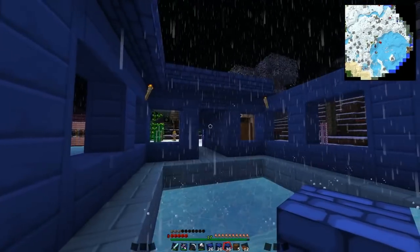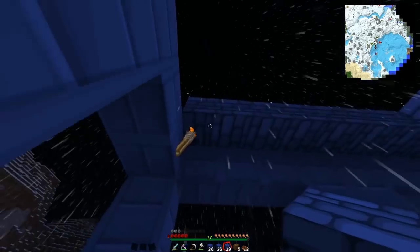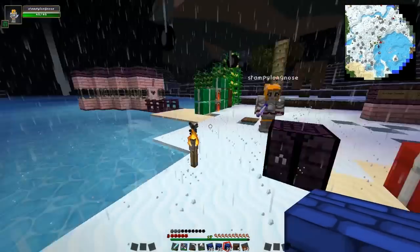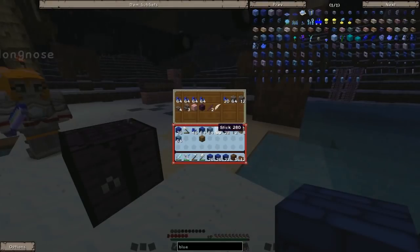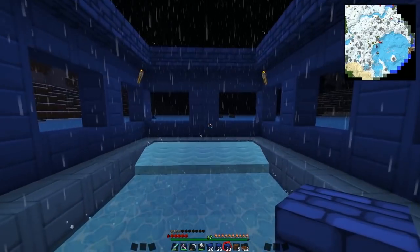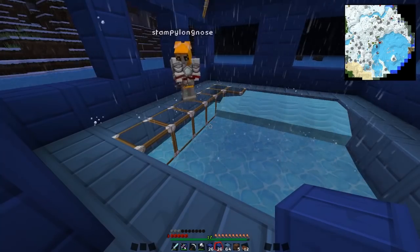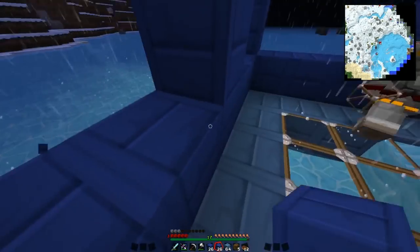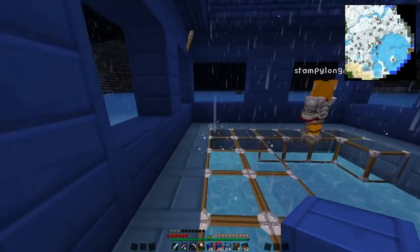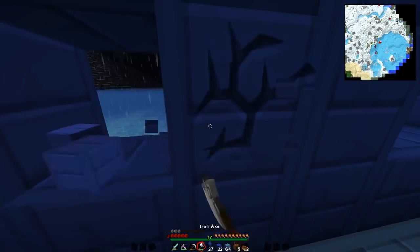I'm going to see if I can work out how to dye this glass. I'll try painting it and see if that works. I've never actually made stained glass before. Okay, you can't just paint it — if you just put the dye in the middle with glass around it, it doesn't do anything. Normal glass is fine — at least you can see the fish even better. So I'm going to fill all of this in. We need to think about how we lead on to the next rooms — maybe double doorways in each direction.